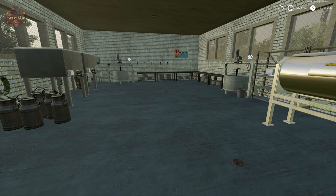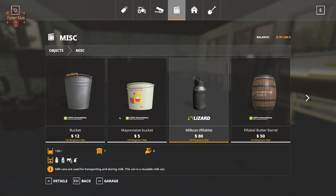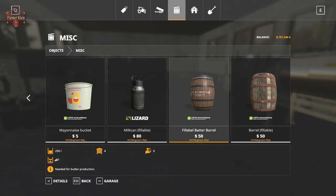Other things we're going to need to buy for our butter: go to Miscellaneous and get the fillable butter barrel at $50 — it holds 250 liters. The butter machine holds a thousand liters and makes a thousand liters of butter, so you're going to need at least four of these barrels in order to empty the butter machine, fill it with milk again, and start the process.